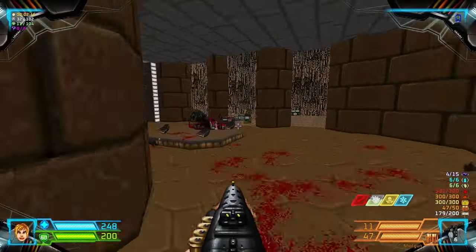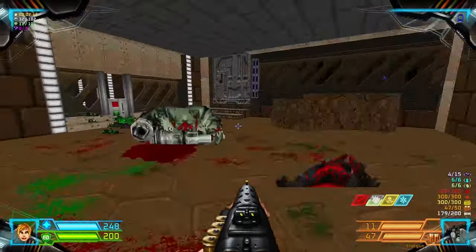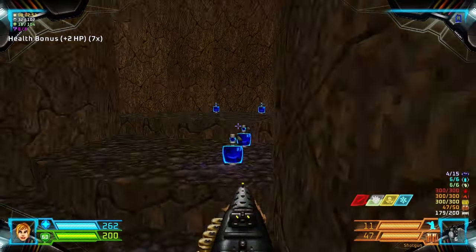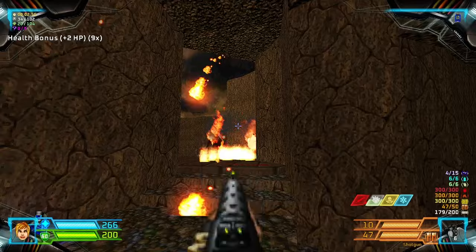Now that we have the blue key, we head through this door first — this blue door. Grab the health bonuses and kill a couple of imps.